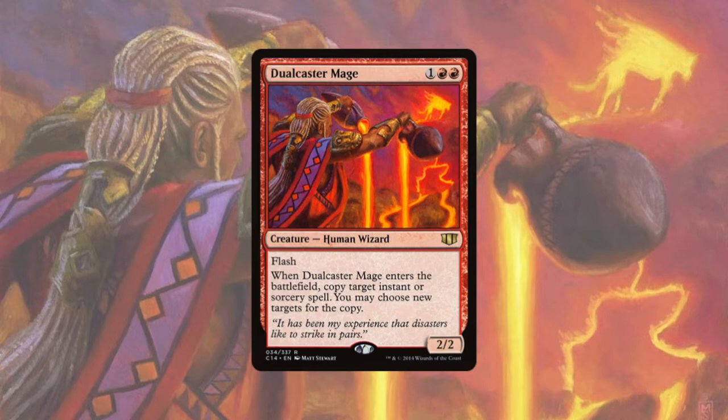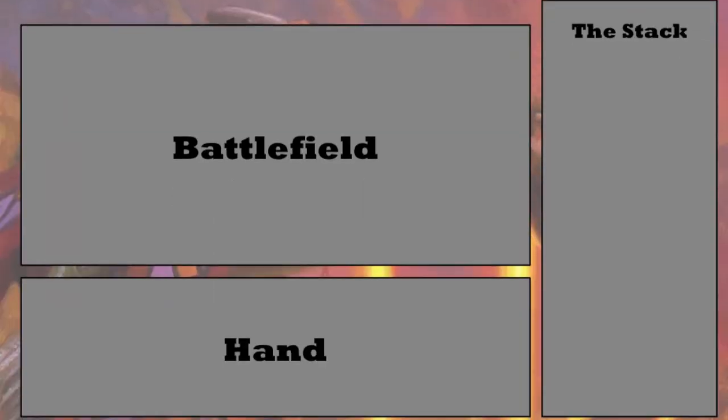But it can also get chaotic when you use copy spells. I'm not going to try to explain it right here — I'm just going to go straight to the battlefield and show you what I mean. Here we are on a wonderful battlefield. We have our battlefield, our hand, and off to the side we have the stack, because we do need to know the order of stuff as it's cast.